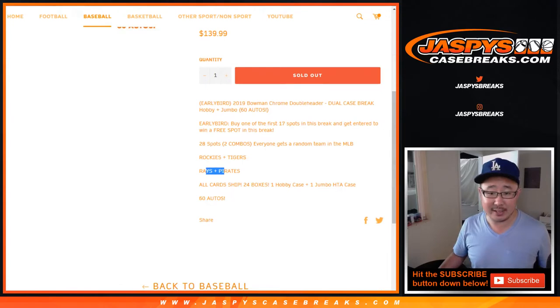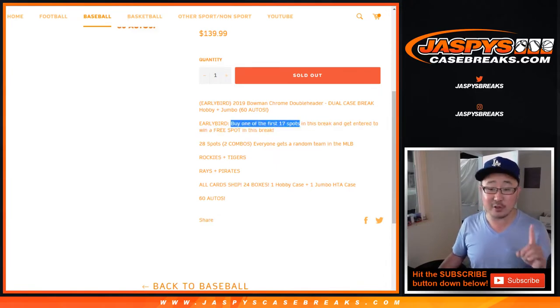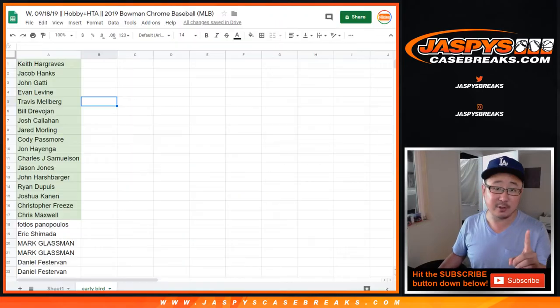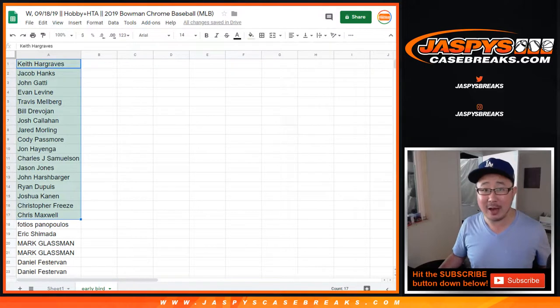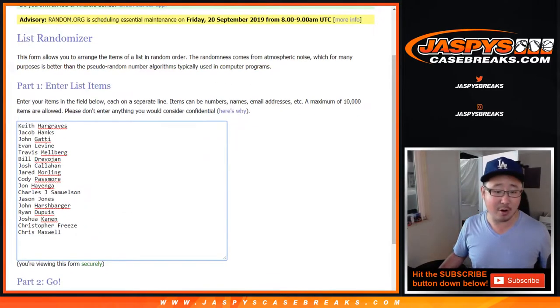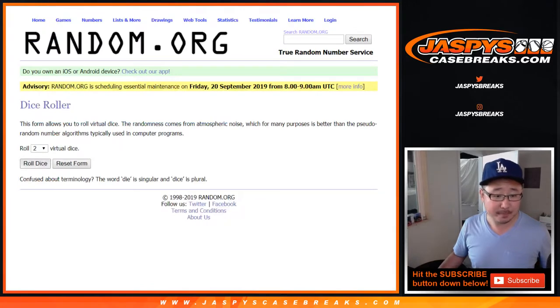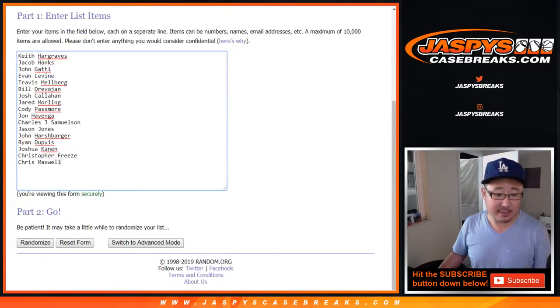We combined a couple teams — Rockies, Tigers, Rays, Pirates — all cards ship. It's Bowman, so it's all prospects basically, so there's no veteran commons. Now, we've got to do the early bird randomizer first. If you're one of the first 17 people to purchase spots, you have a chance at an extra spot. One of you will catch the worm after nine times — five and a four, name on top gets it.